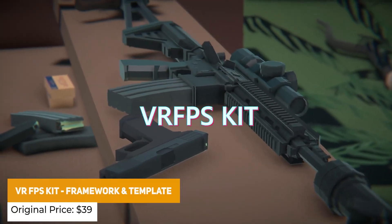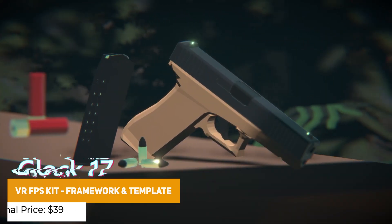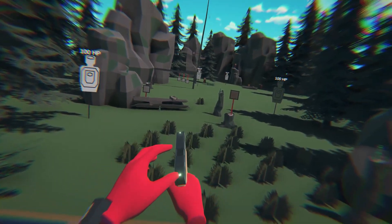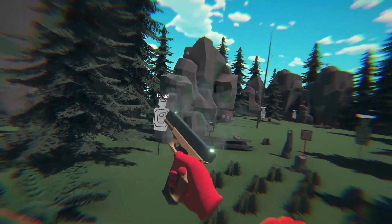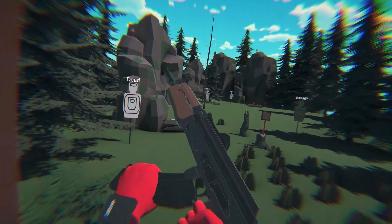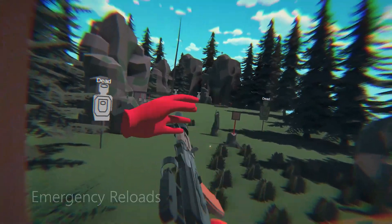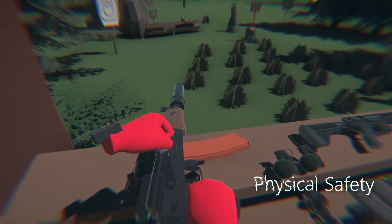We've got the VR FPS Kit — an entire framework and template for using realistic weapons and features inside a VR framework. It features super realistic weapons including assault rifles, shotguns, and grenades, with ongoing support for new weapons, attachments, and different characteristics, plus fully fledged XR rigs for realistic movement when using weapons.